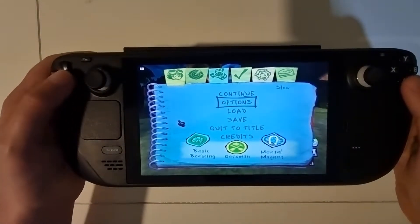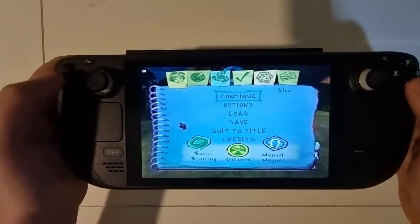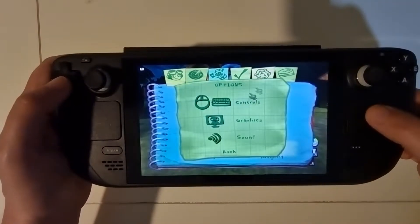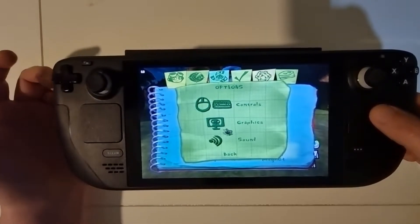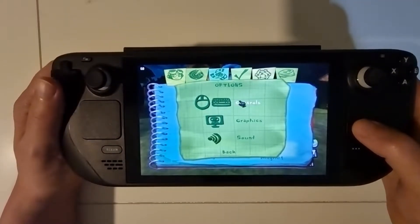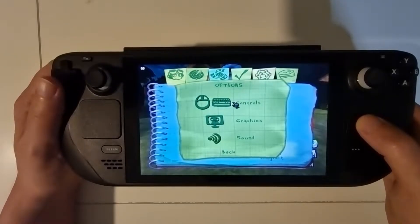One of the other oddities is that if you're in the options menu, you can use D-pad up and down. But once you get to this page, suddenly you can't use the up and down arrows — it's mouse only. This is why I have the right pad set as a mouse, because you literally need it for getting into these controls and options.